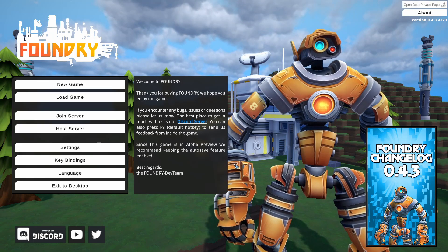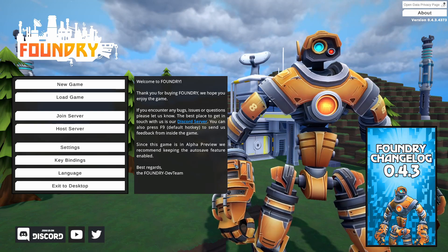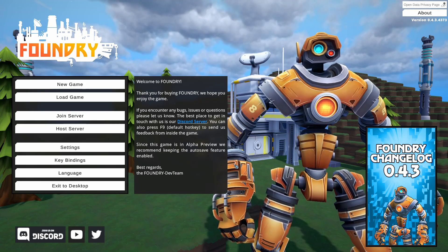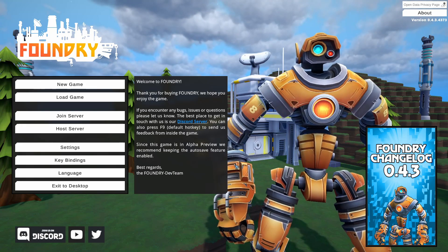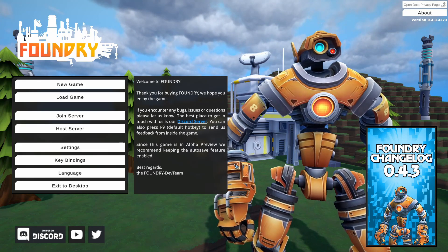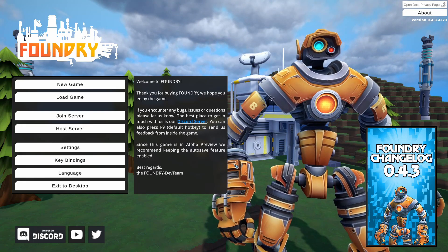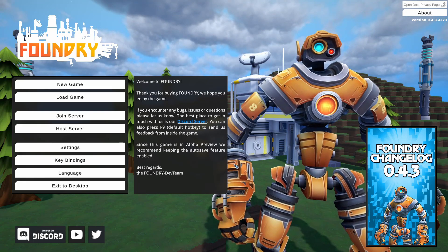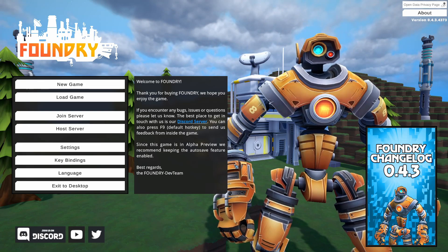The short description is that it's a voxel-based factory builder — taking things from Satisfactory and Factorio and merging them together. Currently there's no story in the game, but that will be added later. Since this is pre-early access, there might be some things that are unfinished or subject to change. It's also an indie game made by a small team, so keep that in mind.